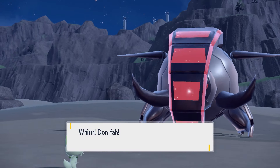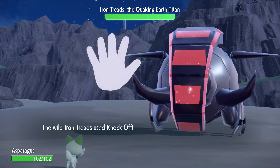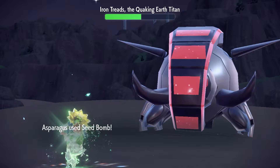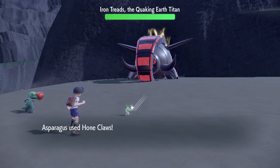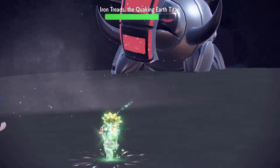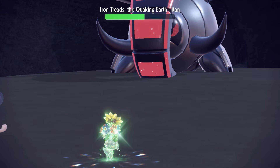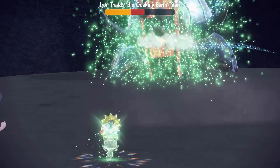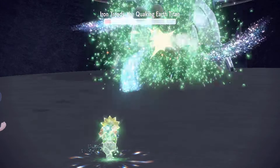Back to Iron Treads. For some reason, Asparagusk now outsped Iron Treads, but we still needed to avoid Iron Head. Iron Treads only used Knock Off and Rapid Spin, so after 1 Hone Claws, 2 Seed Bombs took out phase one. For phase two, we set up 1 Hone Claws before attacking. Seed Bomb did less than a quarter, but then Arven's Ceruledge's Dire Claw took Iron Treads to almost half health. Iron Treads had only been hitting Asparagusk with its resisted Tantrum. Our next Seed Bomb took Iron Treads to a quarter; Ceruledge couldn't finish it off, so Asparagusk finished the job.